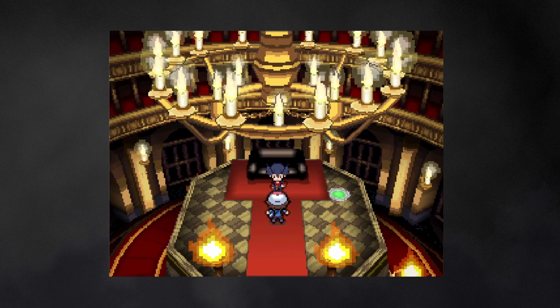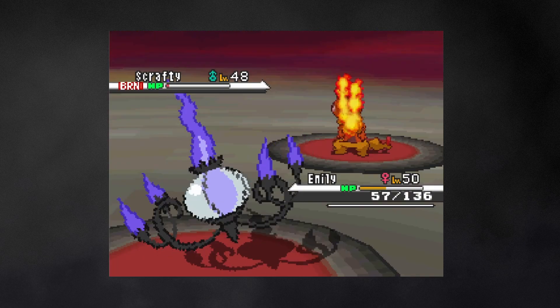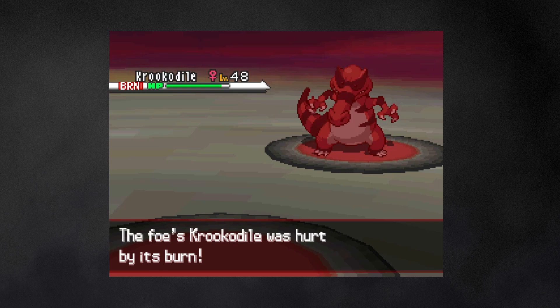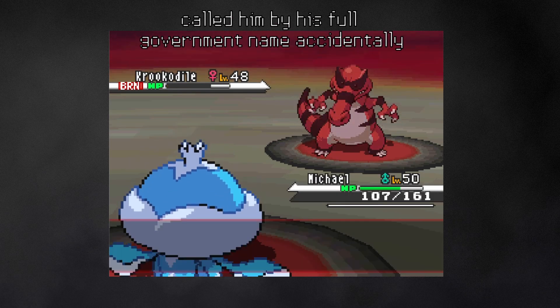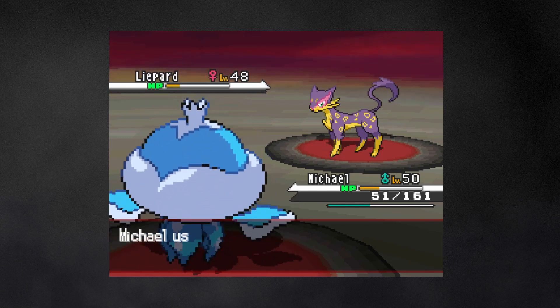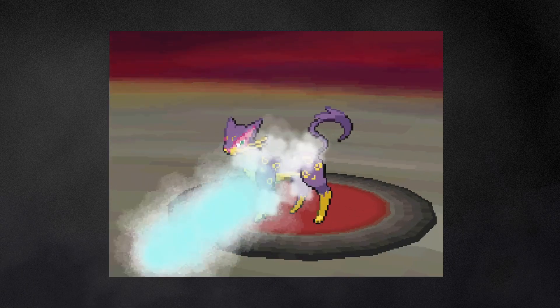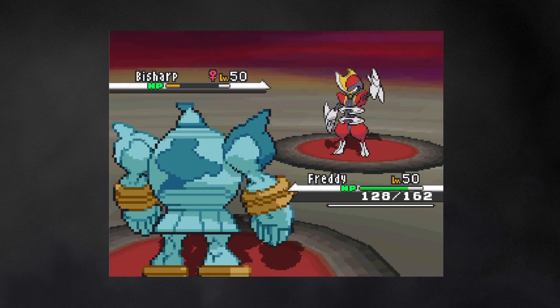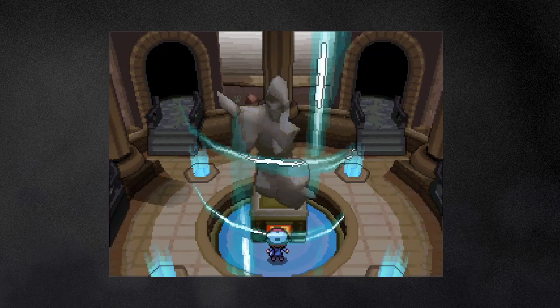Last is Grimsley with his dreaded Dark-types. Emily takes out Scrafty by burning it, and manages to get a burn off on Krookodile as well. Jellicent takes that one out, and manages to survive and disable Liepard's Night Slash, leaving it unable to attack super effectively, breaking through and taking it out. Grimsley's final Pokemon is Bisharp, who can't take an Earthquake by Freddy. And that's the Elite Four.